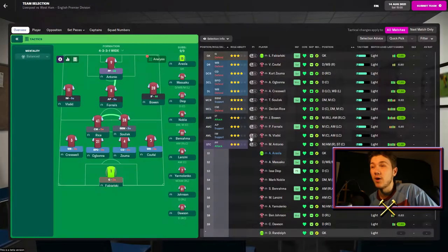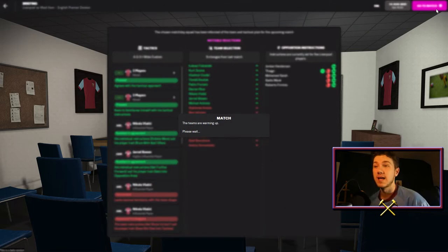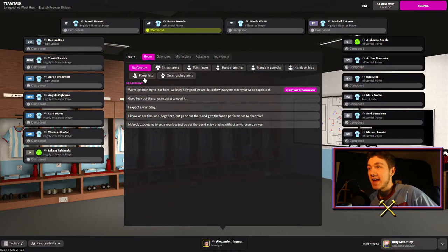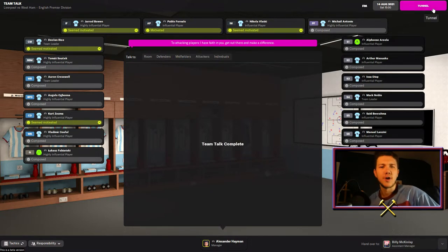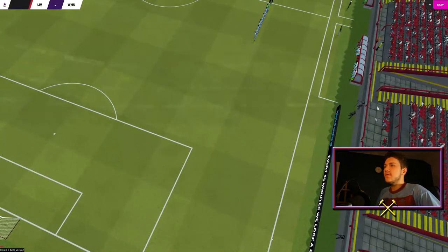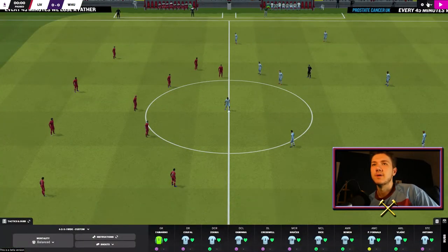See how it plays out — if it's not doing too well I will obviously change it. But I think we can try and maybe hold our own against a very strong Liverpool side. Team selections going through, let's see how we can kick off this save. I know we're underdogs here but let's see what we can do. I trust you to make the difference. I think they've changed the pre-match options this year — you've only got three options now, which is a bit different. We'll send the assistant to the tunnel. First time I'm going to be seeing these graphics — I'll probably have to change everything.